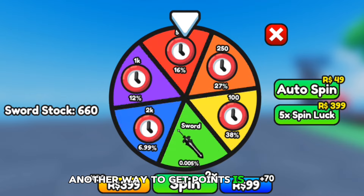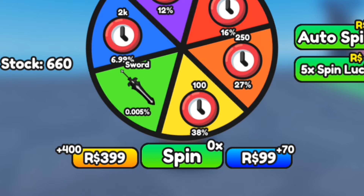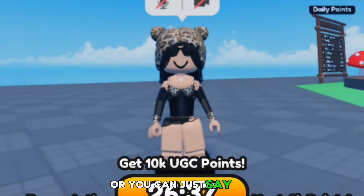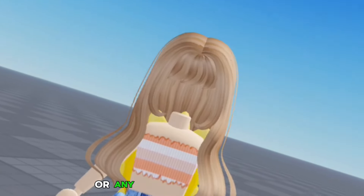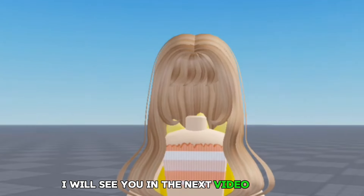Another way to get points is also by spinning the wheel. I got another thousand points, so that's really easy to get points in this game. Or you can just go AFK. You can get this purple hair, or you can actually wait for the next upcoming one, or any other items you want. And that's basically it — I will see you in the next video. Goodbye.